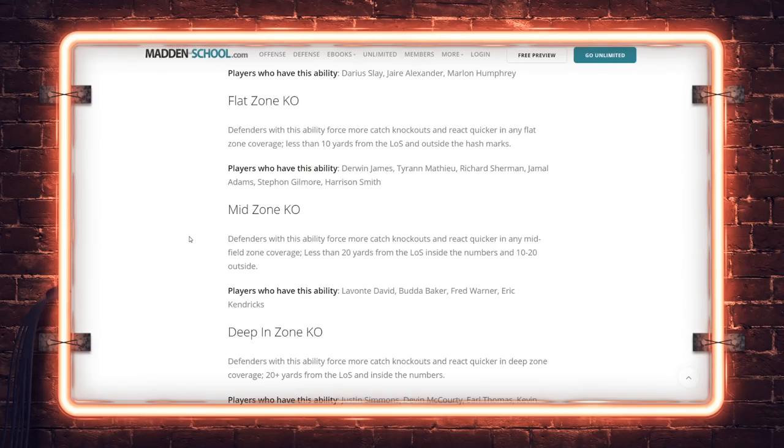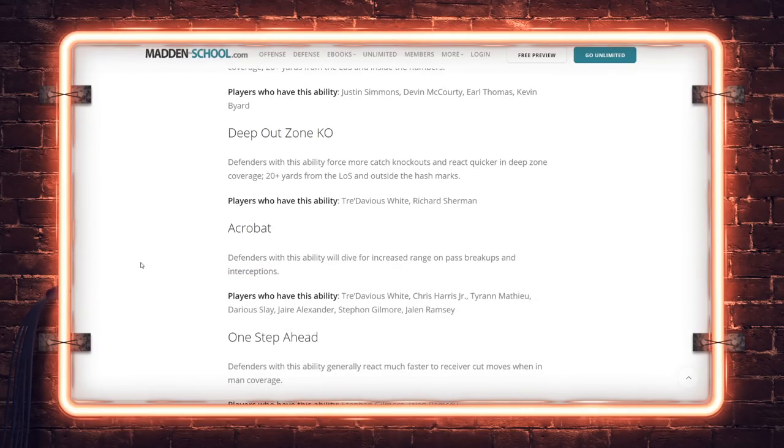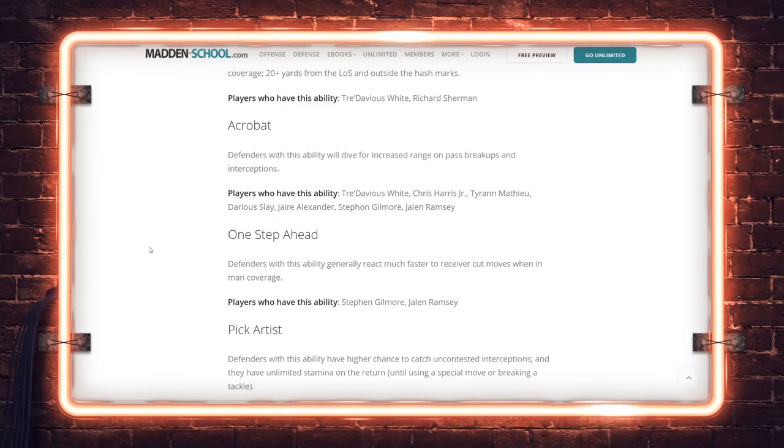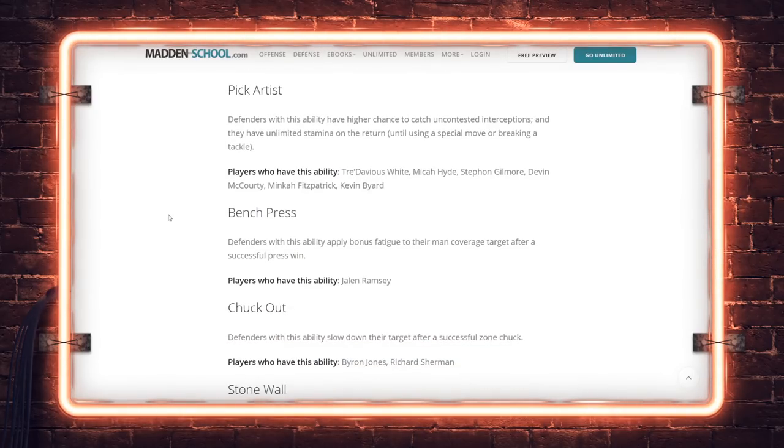Mid Zone Knockout (10-20 yards): Lavonte David, Budda Baker, Fred Warner — he's got man coverage contesting and good zone over the middle. Eric Kendricks as well. Deep In Zone Knockout (20+ yards inside the numbers): Justin Simmons, Devin McCourty, Earl Thomas, Kevin Byard. Deep Out Zone Knockout: outside thirds and outside quarter zones — Trevious White, Richard Sherman. Acrobat: diving range pass breakups and interceptions. One Step Ahead: basically lockdown man coverage — Gilmore and Ramsey. Pick Artist: catching picks — Trevious White, Micah Hyde, Stephon Gilmore, Devin McCourty, Mack Fitzpatrick, Kevin Byard.